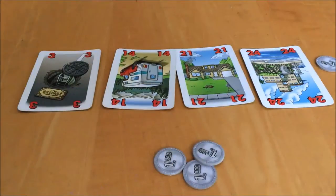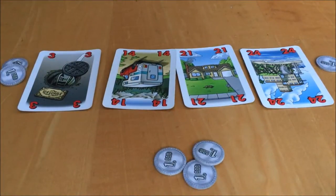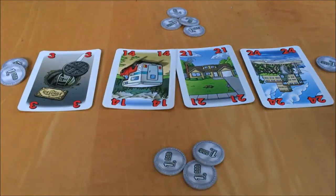If you bid, you need to bid higher than the previous player's bid and place their bid in front of you. If you had a previous bid, you just add to that so your total is higher than the other player's bid. If you pass, you pay half your bid rounded up to the bank and take back the rest of your bid.